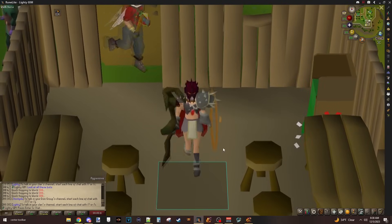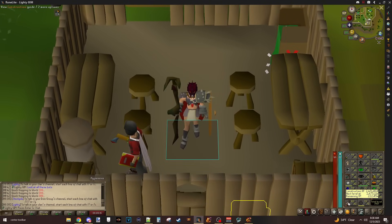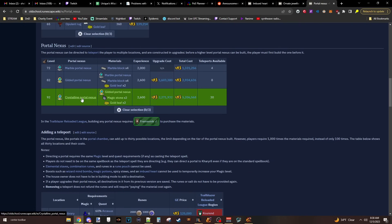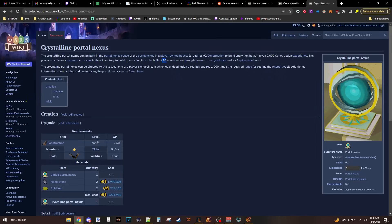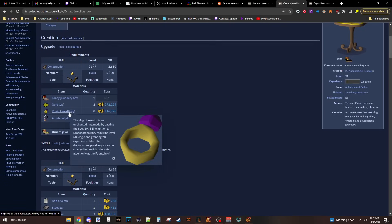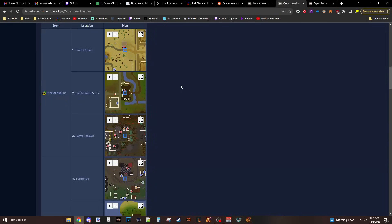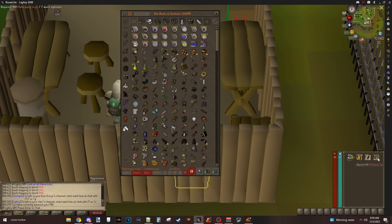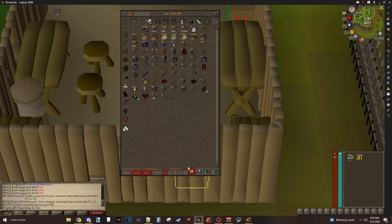So I'm doing a little bit more construction. I need to get two more construction levels. I'm currently at 82. I want to get to 84 so I can reach two specific things. The first thing is the crystalline nexus portal - you could boost this at 84. This just lets me get all of my teleport slots instead of the 7 I have, getting up to like 20-something. This will allow me to fill out my teleport nexus with every single teleport possible. The other thing is the ornate jewelry box which requires 83, which I'll get on the way to 84. This gives me the ring of wealth teleports and the amulet of glory teleports, which are quite convenient.